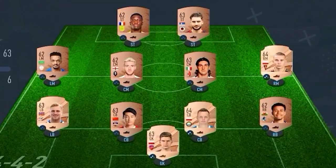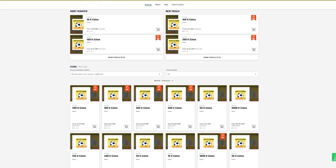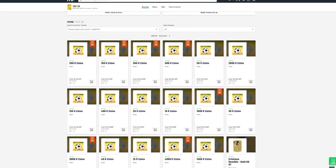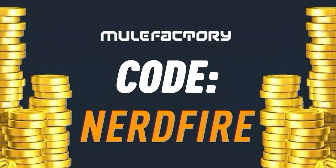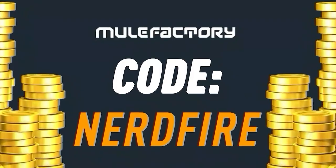Have you guys got a terrible team, no coins, and you want to buy some of the brand new players? Look no further than MuleFactory.com. Go over there to get the cheapest, most safe, reliable coins, and use the code NERDFIRE at the checkout for 5% off your order. Link is in the description down below.